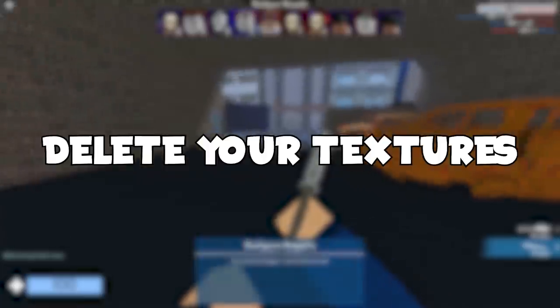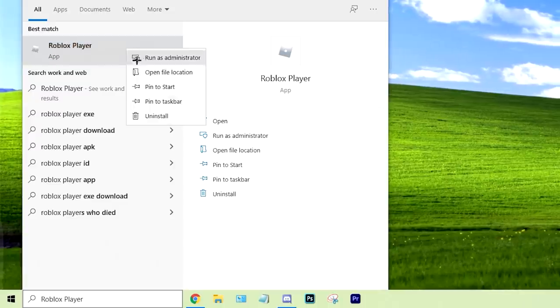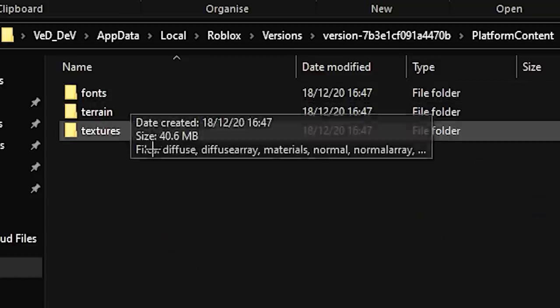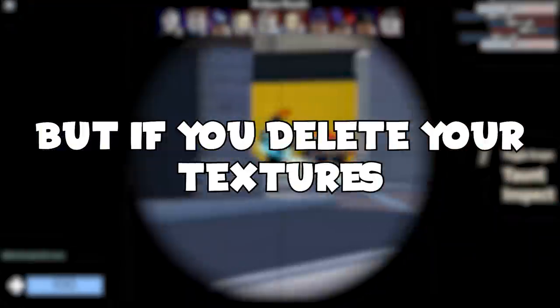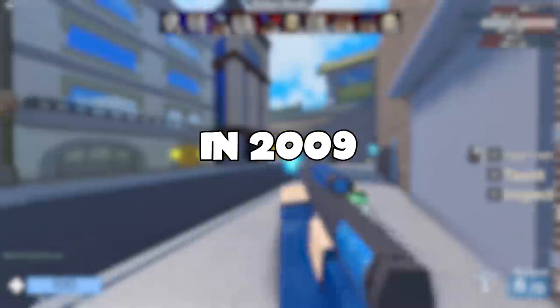Tip one: delete your textures, because you're going to get more FPS without textures. But if you delete your textures, the game is going to look like Minecraft in 2009.